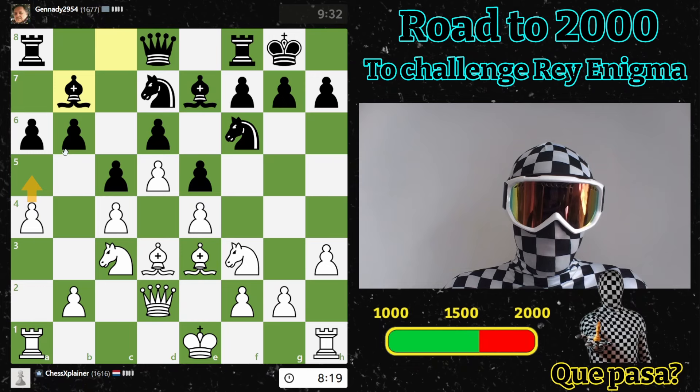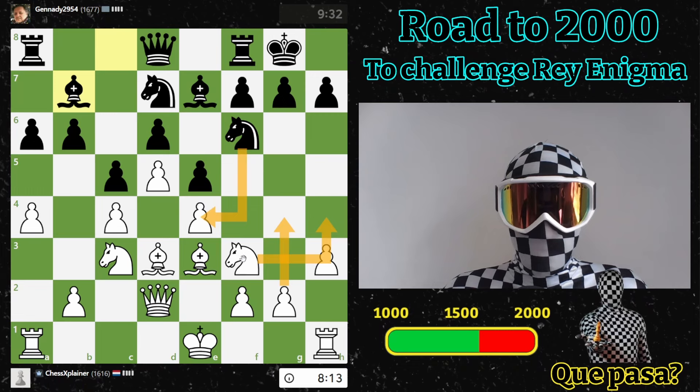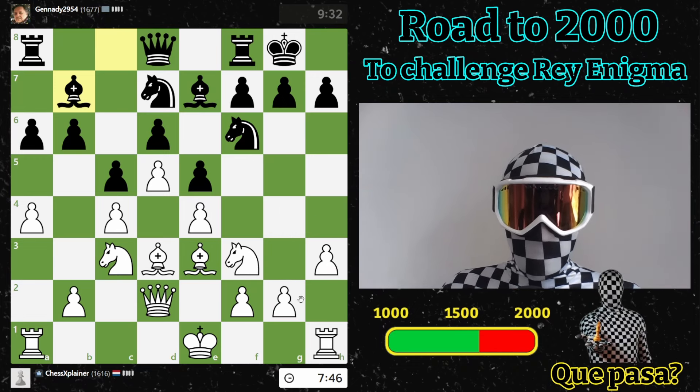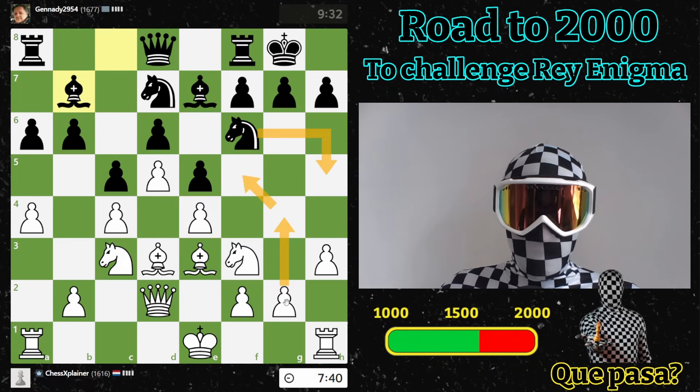Maybe I might be more vulnerable at the side of the board than actually castling, because here I'm maybe a bit weak over here. What about this move? I shouldn't open that position. I would love to go here and here but he has this move. Maybe I should go h4, g4 — then this pawn cannot go anywhere. If I go g4, g5... this knight might go here, but I think g4 is a good move — prevents this knight from coming here, getting some grip on the f5 square. I think I will just do that.